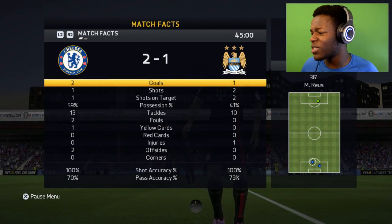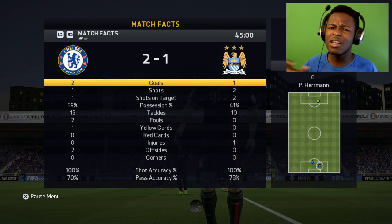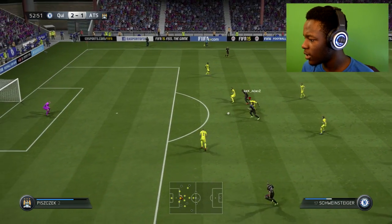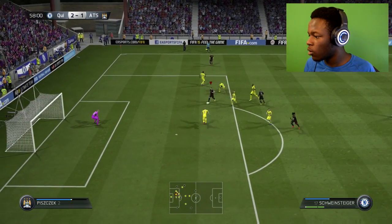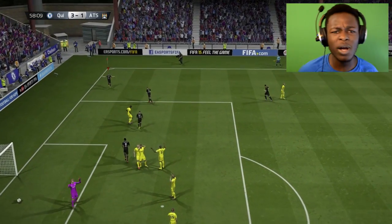At half-time I've got more possession, only one shot on target, and two goals somehow. I'm going to try to score some more goals. Castro gets taken out — is this a free kick? Steiger — bang! Steiger makes it 3-1! That's what I'm talking about, that's why he's on the team, and that's why this team is just too good.